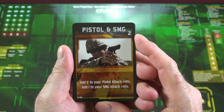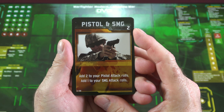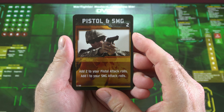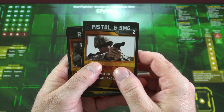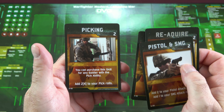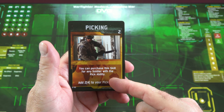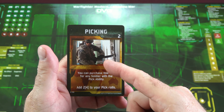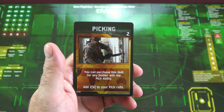Now let's take a look at some of the cards. As is true DVG fashion, there are a ton of cards. We're not going to go through them all, but here are some regular Warfighter cards you can add into your game: Pistol and SMG, Reacquire, Marksman, and Picking. The Picking card lets you purchase a skill for any soldier with the Pick ability — though you don't need to pick when you have the true master key, which is the shotgun with breaching charges. That's going to win every time.